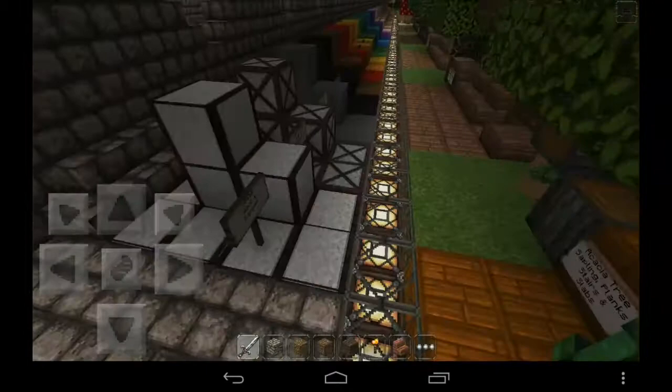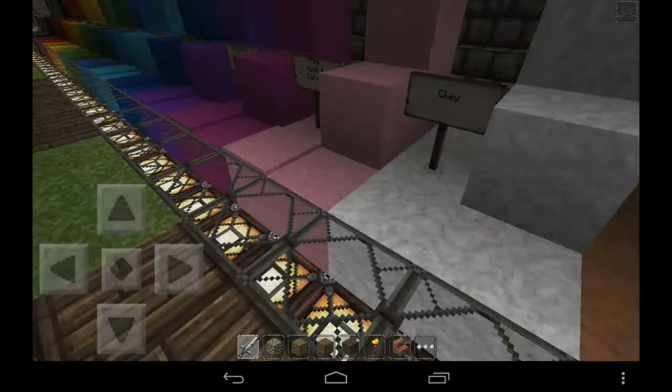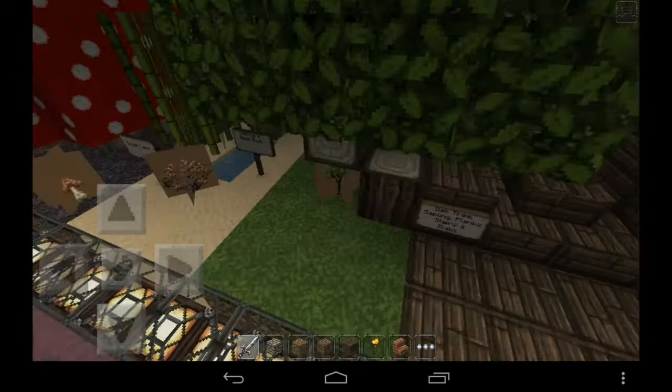Let's go see some other blocks. Here we have the hardened stained clay and normal clay — it's just the same approach, I just changed the color. I also updated the mushroom textures.